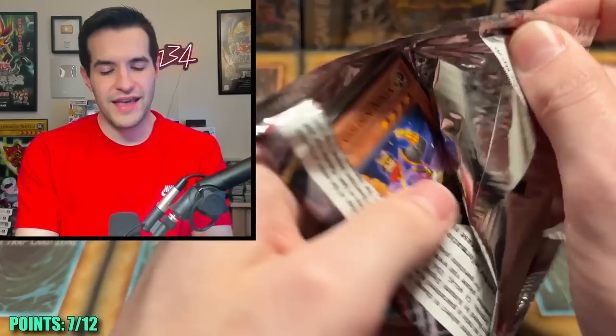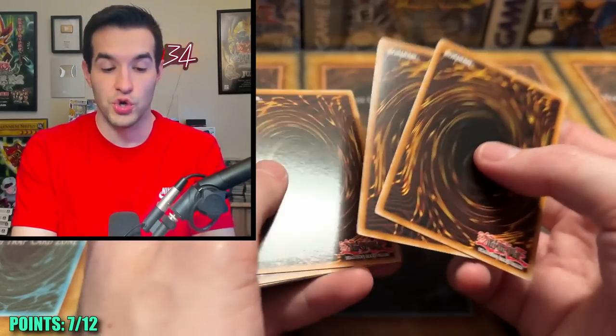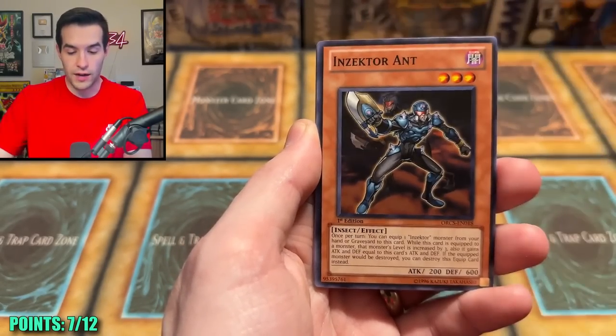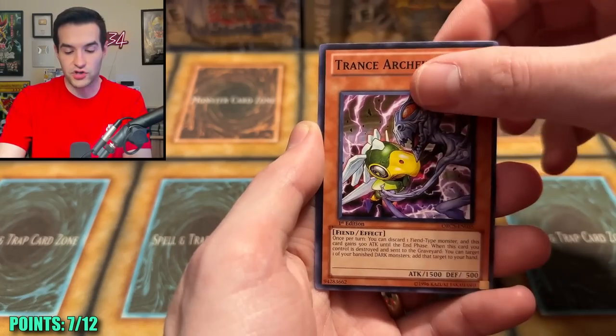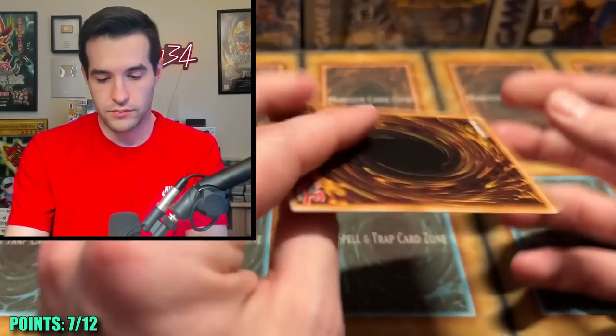Order of Chaos first edition — did they have like a super or something? I think they've had a couple supers. I'm gonna do two this time because something weird keeps happening with these. Sweet Corn, Upstart, Inzektor Ant, Xyz Burst, Freezing, Evil Tile, Trance Archfiend — I tried to get this in Duel Links for a long time. Inzektor Hopper. I don't know how these packs work.